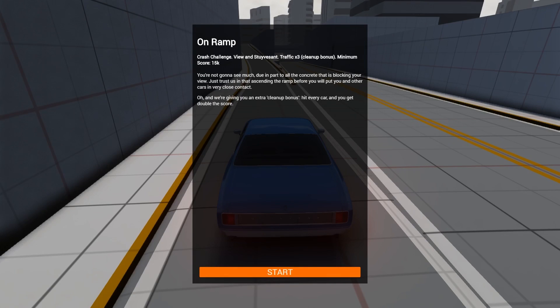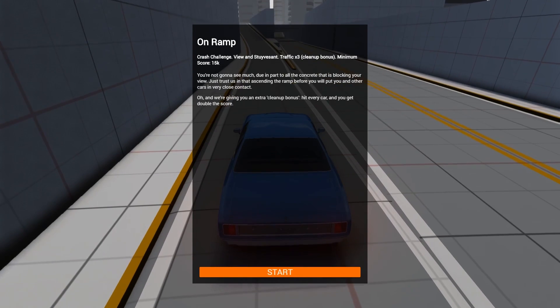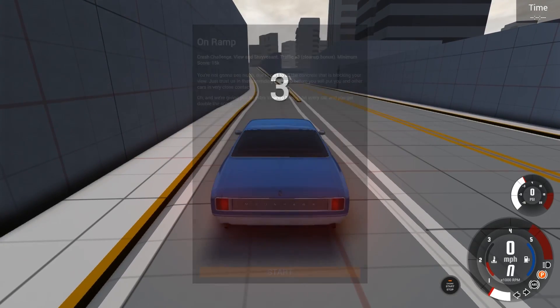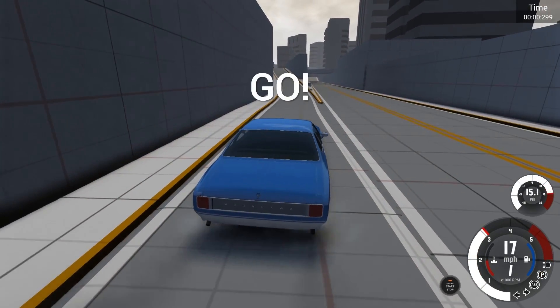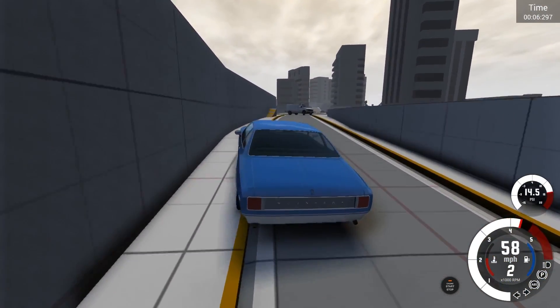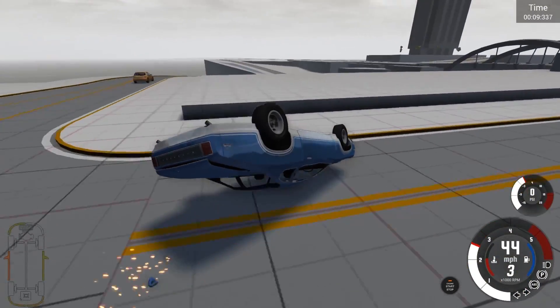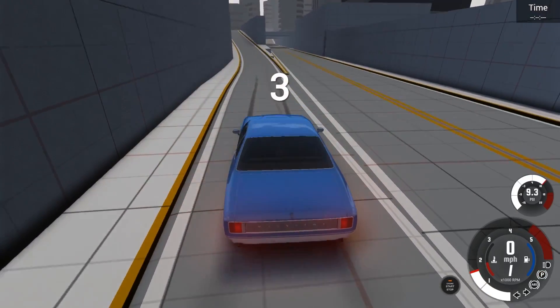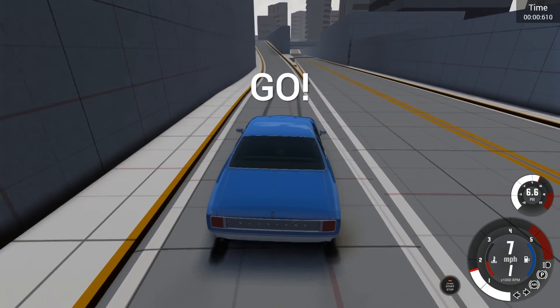Next up is 'On Ramp' — I see a car flipping through the air, good news. The description says: ascending the ramp before you will put you and other cars in very close contact. Hit every car and you get double the score — that sounds like a challenge, I'm up for it. So am I going up the ramp? Yes. I hit one car — that's awful.